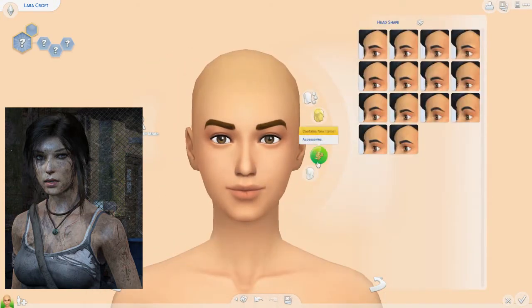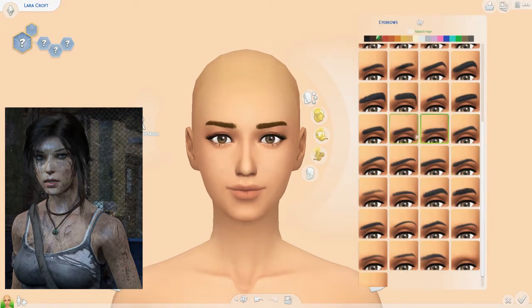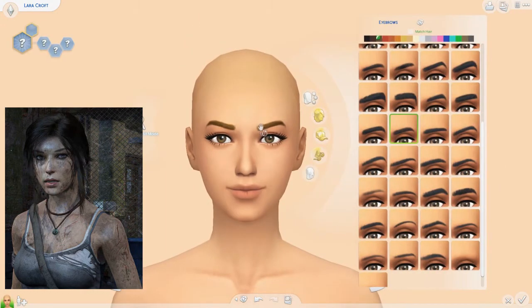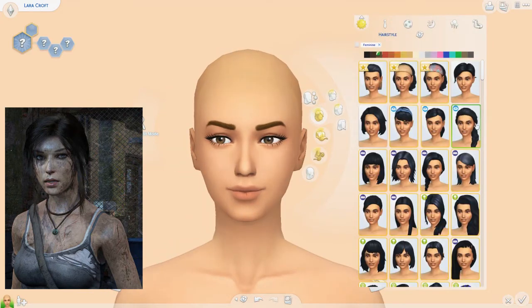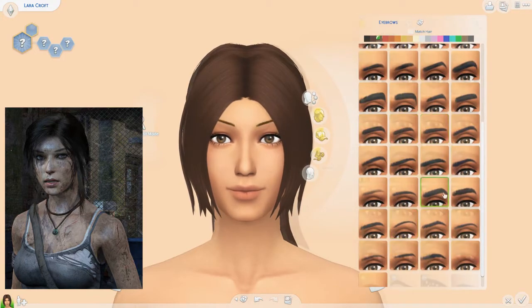I'll link that in the description too because I didn't realize there was one and it would have been perfect. I would ideally like to do a Jungle Adventure mini let's play with Lara Croft — I feel like that'd be awesome — but the thing is I don't really know how to do let's plays. When I play Sims I don't talk, so that may or may not happen, we'll see.